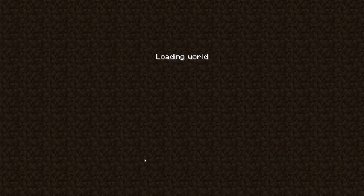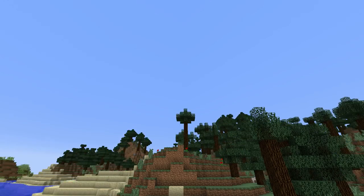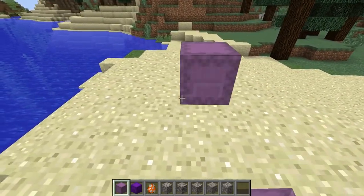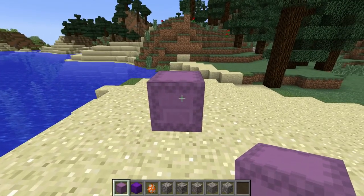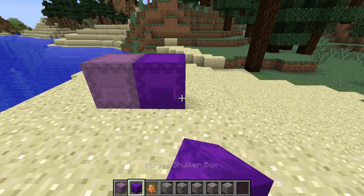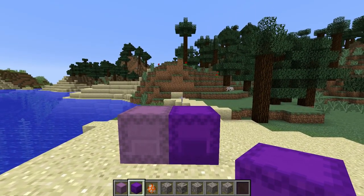In this version they've made a change to make it more similar to the Bedrock edition — the shulker box is no longer default purple. They've classed the original as the plain shulker box itself and introduced a separate purple variation. The patch notes say they added a non-dyed shulker box and made the purple shulker box explicitly purple.